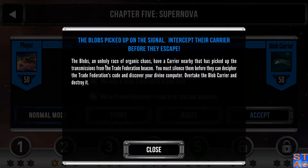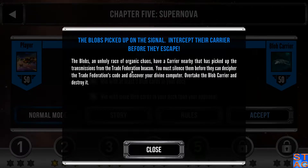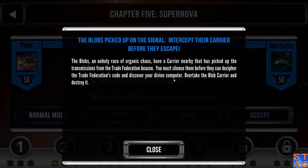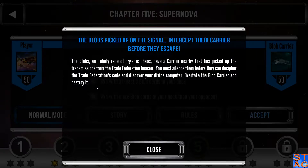The Blobs, an unholy race of organic chaos, have a carrier nearby that has picked up the transmissions from the Trade Federation beacon. You must silence them before they can decipher the Trade Federation's code and discover your divine computer. Overtake the Blob Carrier and destroy it.